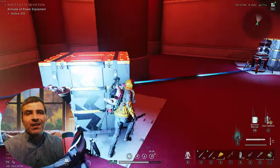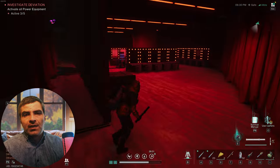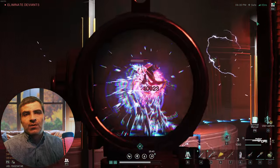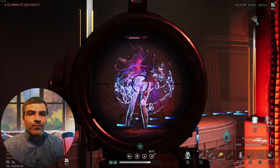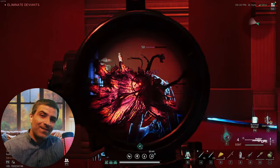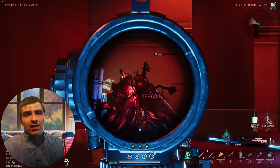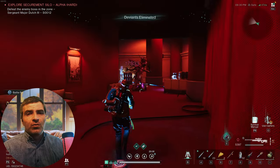Once you activate all of them, the big guy you should be familiar with now spawns. Destroy his weak spots on the legs to put him in his hurt state, then shoot his... On normal, he doesn't have this electric shield around him. Once you're done, loot and go back. Now we need to go through the other door.